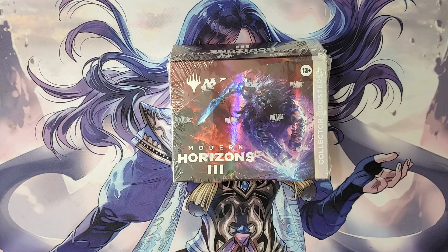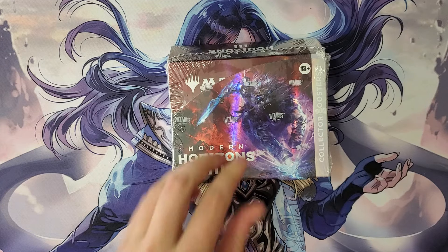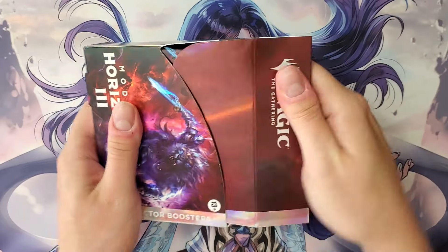So I heard you like colorless spells. Shall we open some? Maybe we'll get a numbered card. Maybe we'll get a Ugin's Labyrinth. Pre-release day, Modern Horizons 3 — got my box from my local game store, and let's open it up.